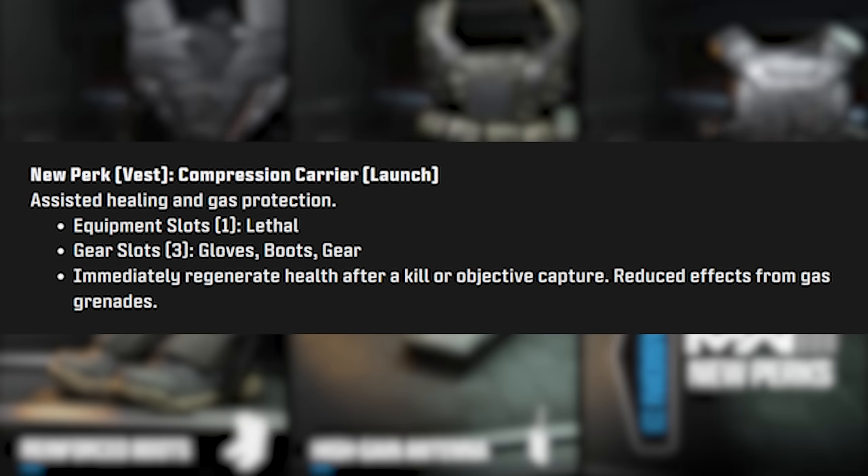Next up is the Compression Carrier — a brand new vest that gives you assisted healing and gas protection. Your equipment slots are limited to just a lethal; no field upgrade or tactical. The bonus is you'll immediately regenerate health after a kill or objective capture and see reduced effects from gas grenades. This is effectively giving you the Quick Fix perk at the cost of losing a lot of your equipment and gear slots.